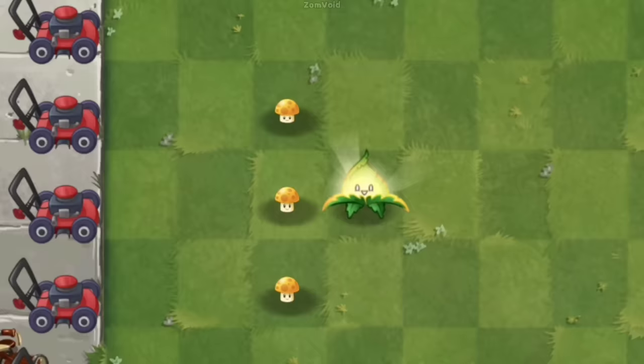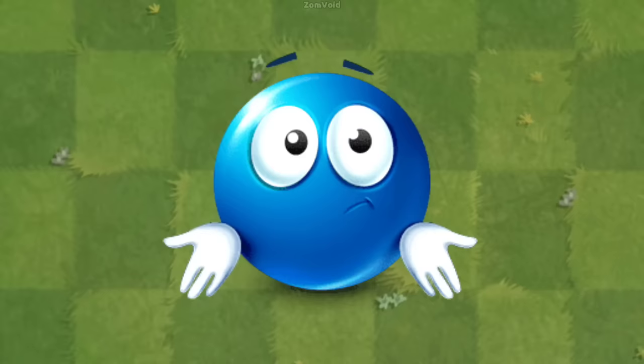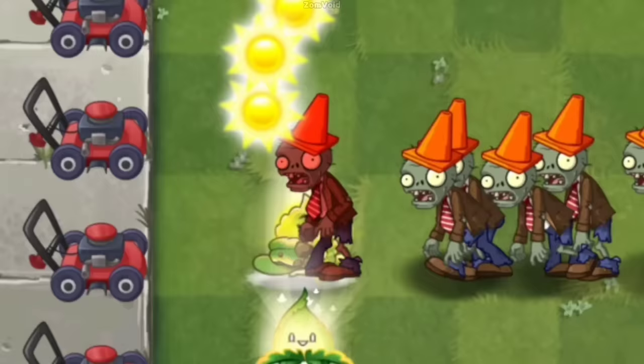Number 3. This might be one of the most broken boosted plants in the game. Solar Sage can become incredibly powerful when boosted by the Enlightened Mint. When the Solar Sage is boosted by the Enlightened Mint, it enhances the chance of a zombie being illuminated up to 90%. The zombie that is turned into an Enlightened Zombie has the ability to infect all the zombies in its lane.